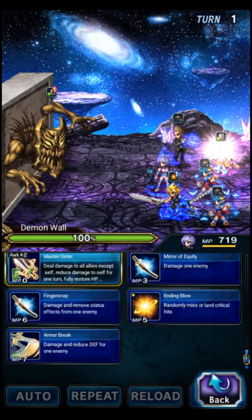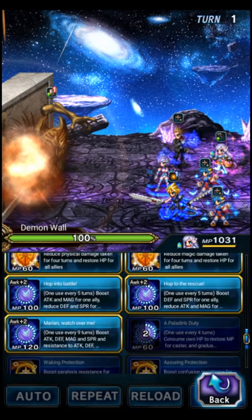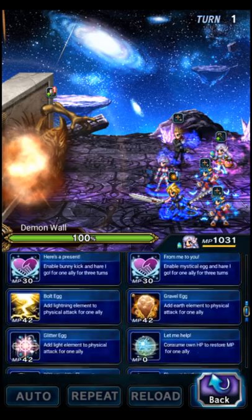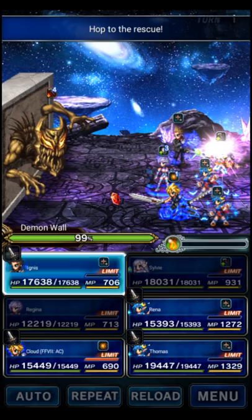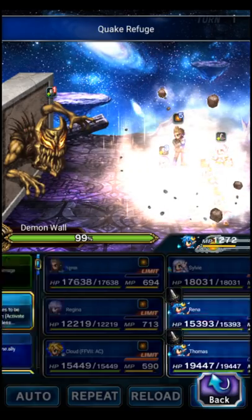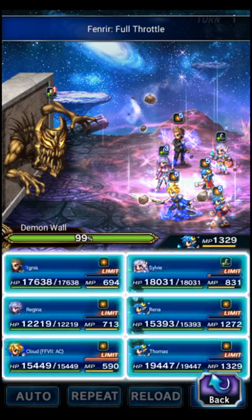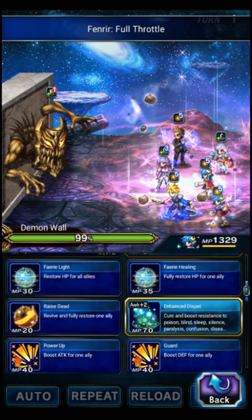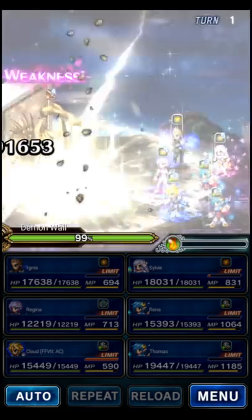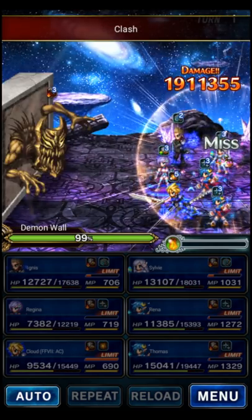Okay. So Regina is going to dispel the boss on turn one. Sylvie is going to break on turn one — this is an important step you don't want to skip. So we're going to Hop to the Rescue on Regina — that's going to break. Now we're going to Gracious Knight and Earth Resistance. Ignis is going to cook. Cloud is just going to Fenrir Full Throttle for the buff, and Rina will Mother's Protection and fix Cloud. Friend Rina will Cure All for the regeneration and do an Enhanced Dispel for the status immunity. The damage is much more manageable when you remember to break the boss.